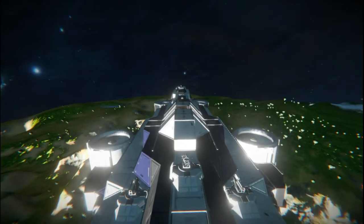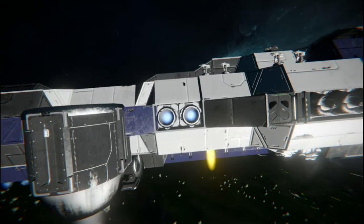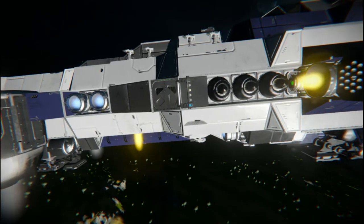This ship is entirely vanilla and survival ready. It runs on hydrogen, atmospheric, and ion thrusters, which allow it to go to any planet you please. That includes the moons as well.